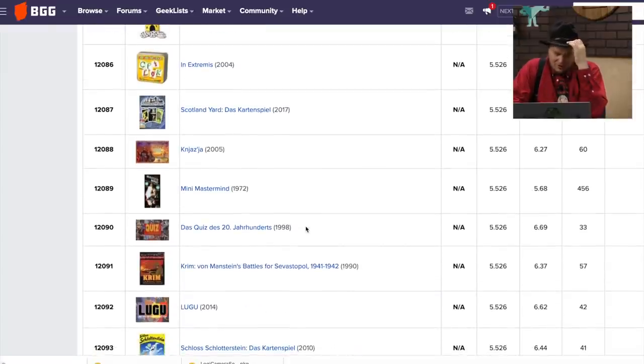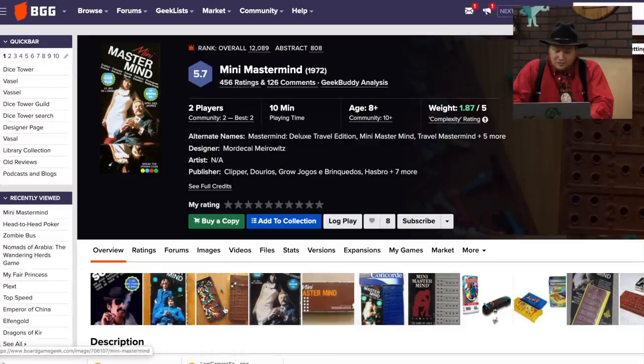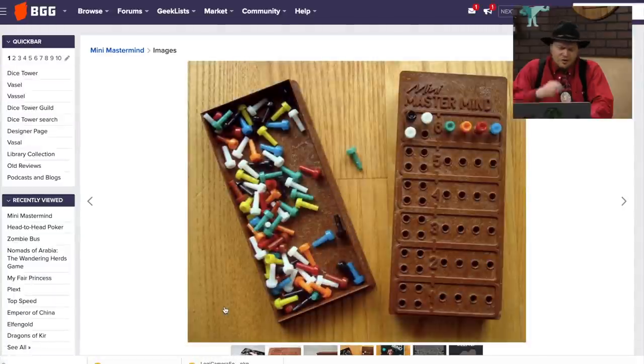Honeycomb, Scotland Yard the card game — saw that one before. Mini Mastermind is just a travel version, I suppose. You've got to get it in six tries. At home I've been playing one where there's six colors and you've got to get all six — that's a little trickier. I've done it now though, and I don't think I've messed it up once in the past 15 games. I'm getting better at it. Mastermind is one of those games where as time goes by you just get better.